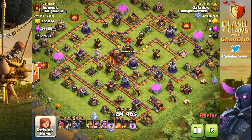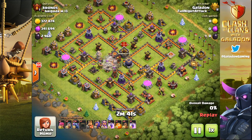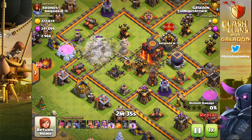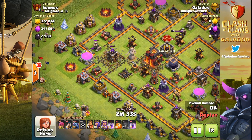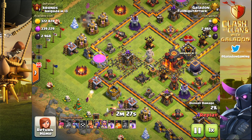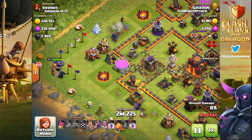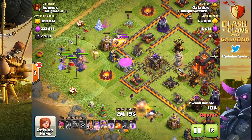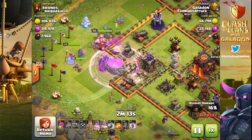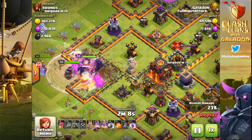I'm still finding Town Hall 10s from time to time, so it's time for Galadon to dip from 11 to 10. The earthquakes are clearing a path towards the core. I usually use one PEKKA and one wizard to clear the edges and make sure the rest of the units go right down the center. It looks pretty clear — everybody's definitely going to go in the gap that we opened with the earthquake spells.